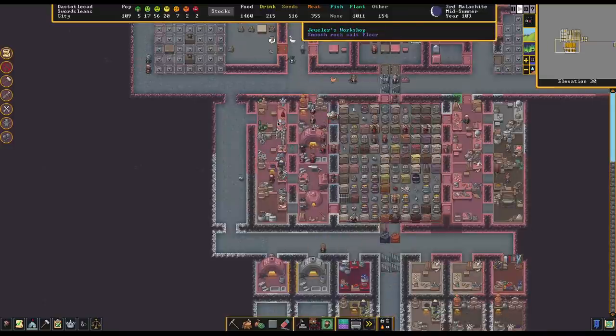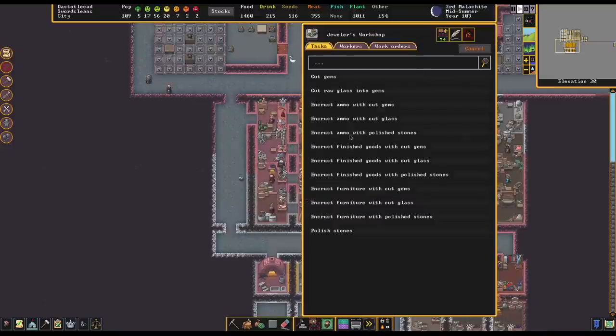Now, the pairing to the cut gem job that we want is encrusting. We can encrust things with gems, including ammo. There is cut gems — our polished emeralds or whatever. Cut glass and polished stones all count as gems for the purpose of doing these tasks. You can take regular rocks and polish them as sort of really cheap gems. That's why there are these different categories — but we're just going to be looking at the actual cut gems.